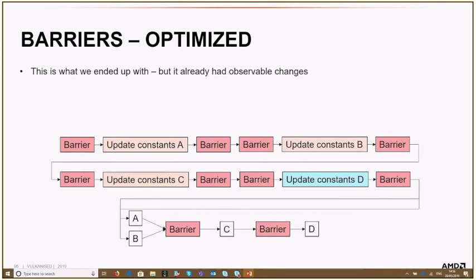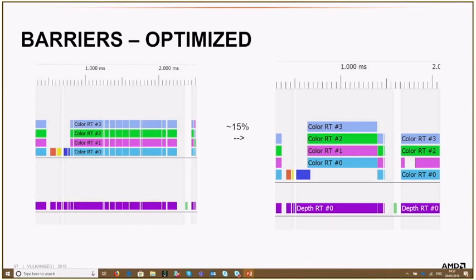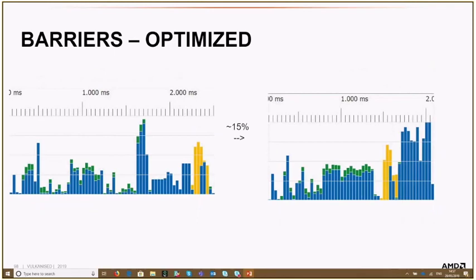What we ended up doing in the engine was just the rearrangement step due to time constraints — updating all constants sequentially first, then all draw commands. But this alone showed a significant speedup. Before, you could see many holes in the GPU timeline because of the interleaved constant updates. After rearranging, we got rid of those holes and got better overlap between render passes and within draw calls. Occupancy got higher because the GPU had more work to process without being drained for barrier-related constant updates. For the G-buffer parts, we observed speedups of 15% to 50% depending on the scene.